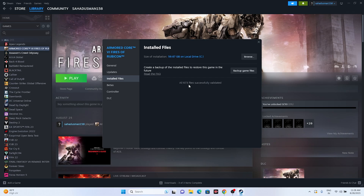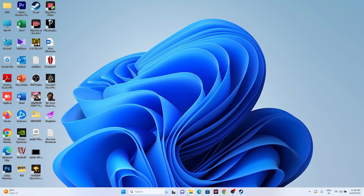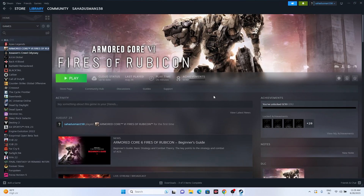Once validation is complete — for example, 6,673 files successfully validated — try launching the game. As a final step, you can uninstall and reinstall the game. Go to Steam, right-click the game, select Manage > Uninstall. When reinstalling, try installing on a different drive if possible, as reinstalling on the same drive may not resolve the issue. These are all the possible workarounds — if you found this video helpful, please subscribe and click the bell icon for more notifications.